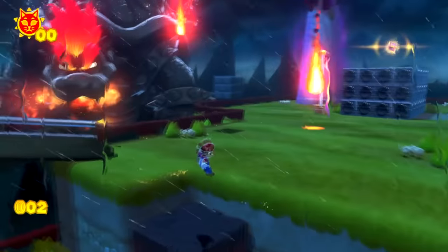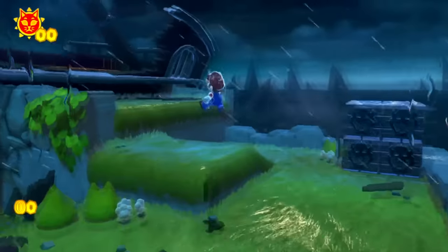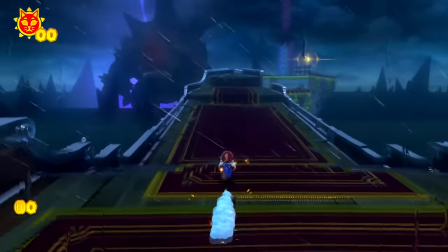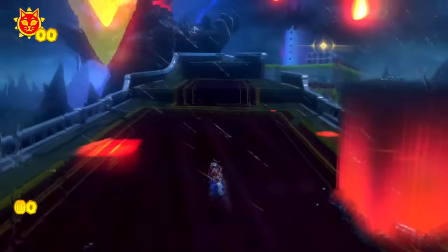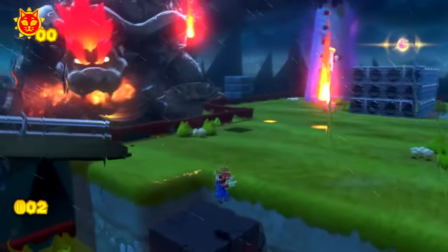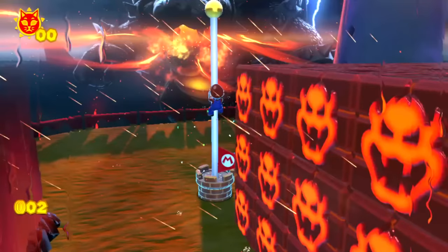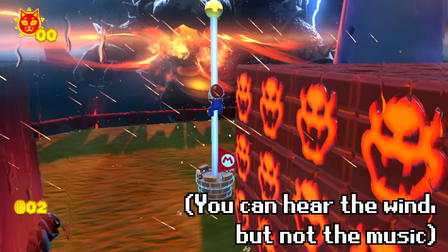Now, what happens if you add a goal flagpole to Bowser's Fury, just like the ones you normally see at the end of a level in Super Mario 3D World? Mario heads across the ship, Bowser is furious, Mario is heading towards the cat shine, and then realizes there is a flagpole. Bowser is about to shoot his fire breath at Mario — what an intense moment. Mario grabs the flag, and the game actually freezes here when you jump onto the flagpole. You can hear some music still playing in the background, but the game is stuck in this position.